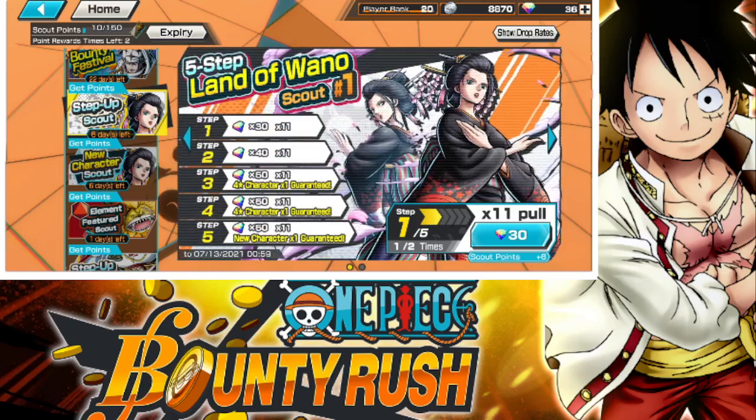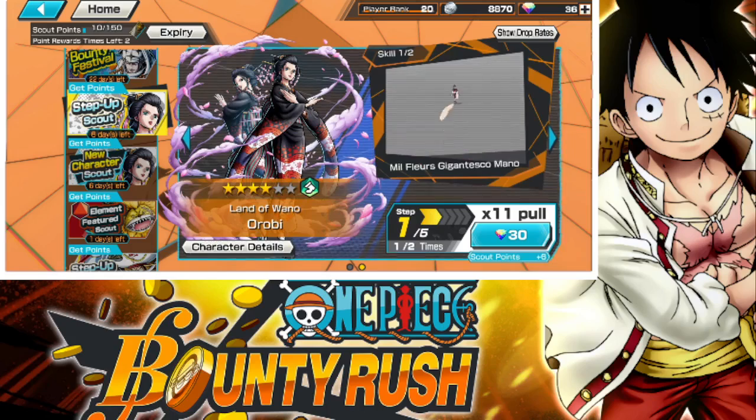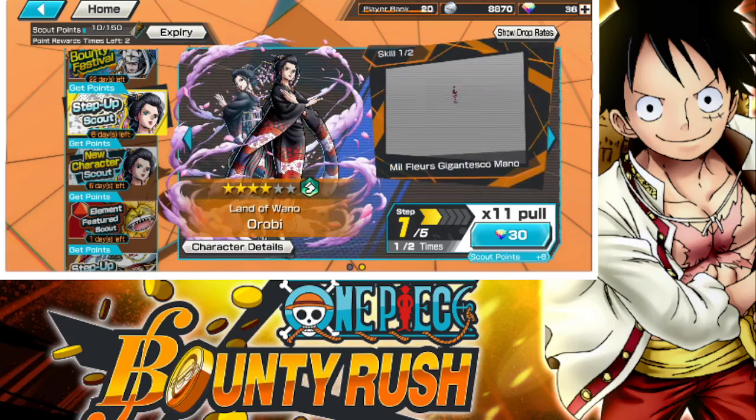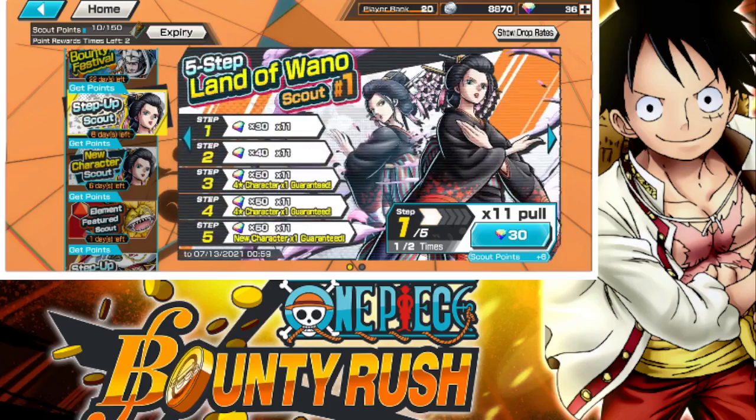That was pretty much her kit. She definitely seems pretty good and I actually like her design. She's just on a step up, not a bounty fest, so you're gonna be able to pull her pretty much everywhere. I would actually like to pull her because I feel like I need some green units. I haven't been focusing on green units lately — I've been focusing on my Lofi and my Garusabi on Onigashima. Actually, he's a green unit, I guess — Onigashima, I have to focus on a little bit. So yeah.